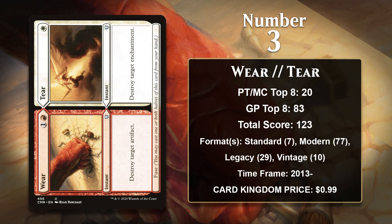At number 3, it is Wear and Tear, a Disenchant effect on a split card. This is a pretty unique version because you can choose one or the other side to cast, or you can choose to fuse them, at which point you get to destroy an artifact and an enchantment by paying the mana cost for both. That is some pretty significant upside, and is something that none of the other cards on this list can do. As a result, Wear and Tear has been a multi-format sideboard staple, with Modern and Legacy really being where it has excelled.